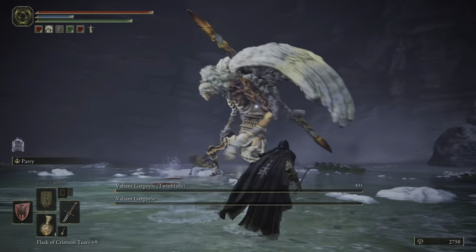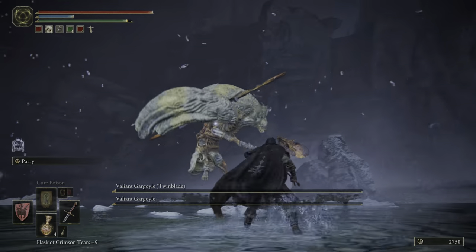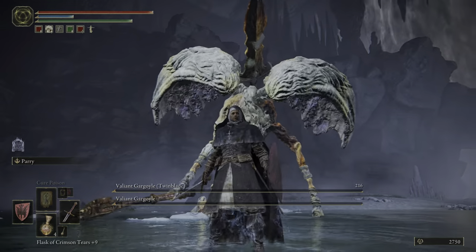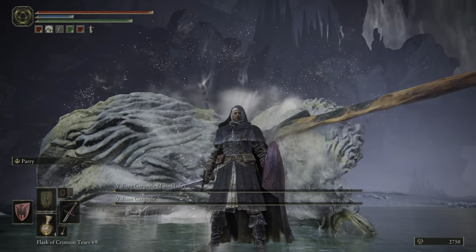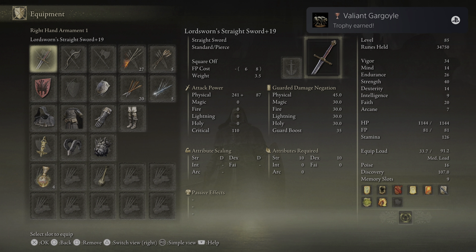We're going to get another couple hits on the boss and it'll go down. I'm doing my best not to chase it, because I've gotten greedy against this boss plenty of times and paid the price. And there you go — those are the Gargoyles. You'll get the Gargoyle's Greatsword and the Gargoyle's Twinblade for your troubles.